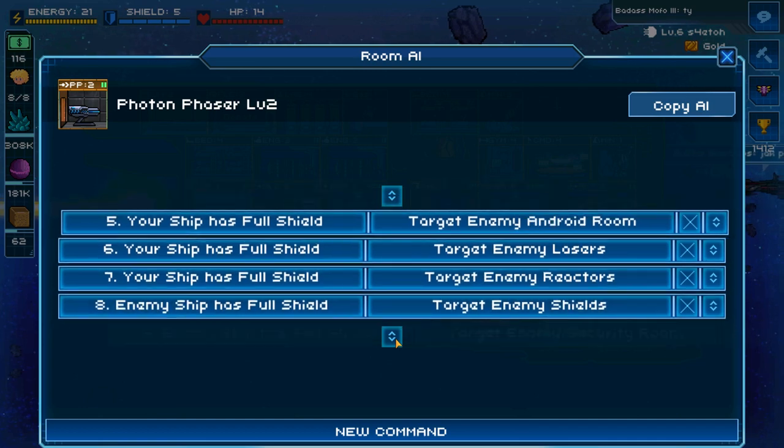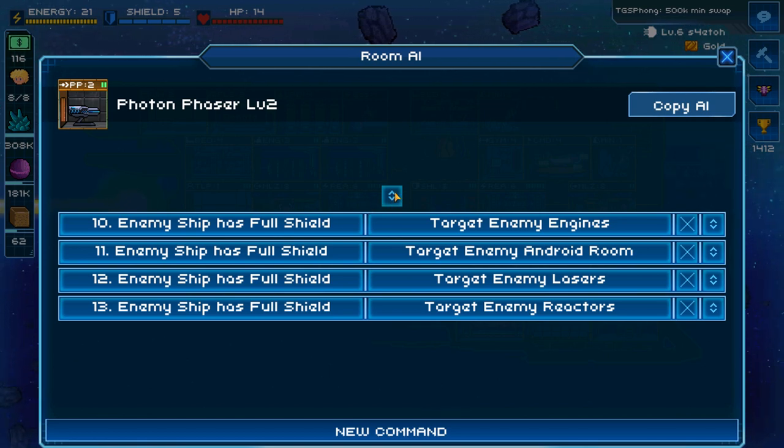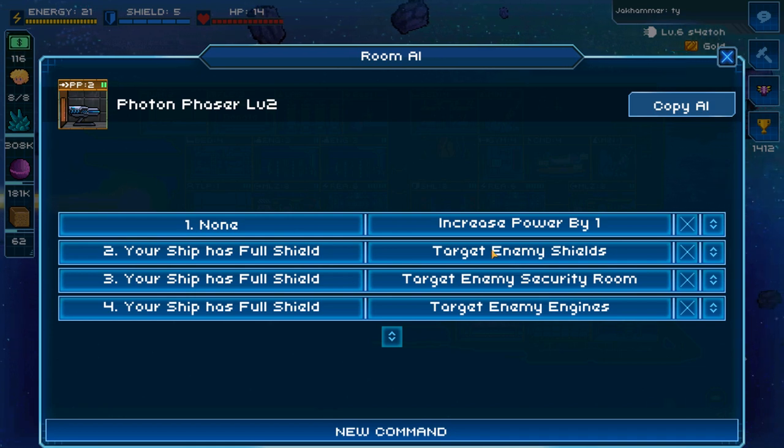If you look through the entire list, the commands cover conditions like 'my ship shields are full' or 'the enemy ship shields are full.' After both shields are depleted, none of those lines of code get triggered. Because the second line of command targets the enemy shields and you apply this to all your weapons, the game forces all weapons — on the same frame — to target that same room, whether it's enemy shields, engine room, or laser.